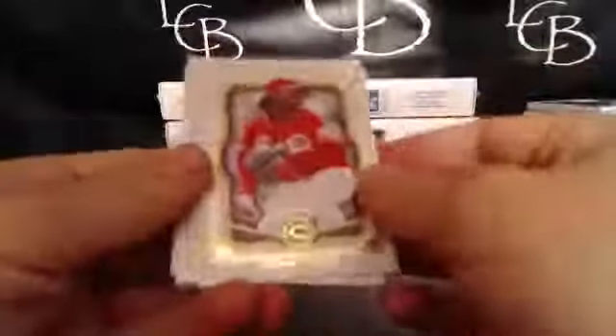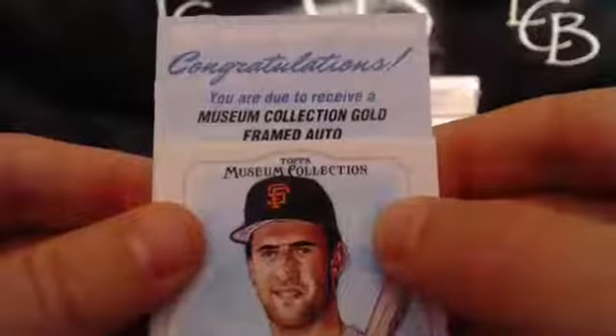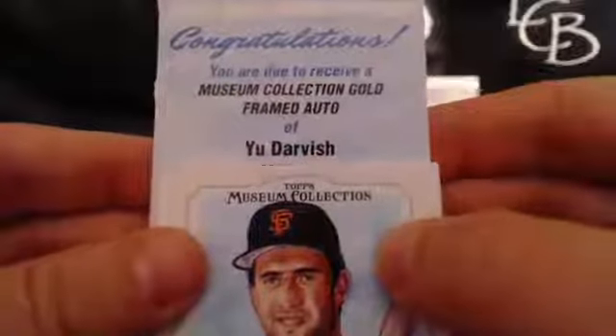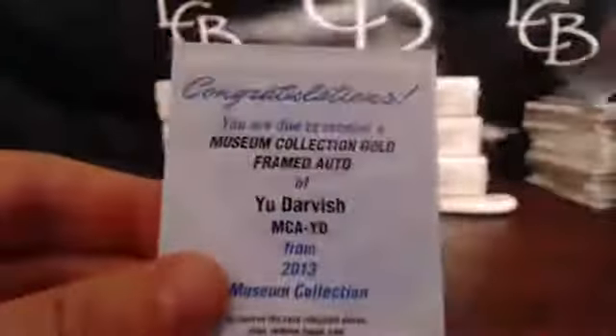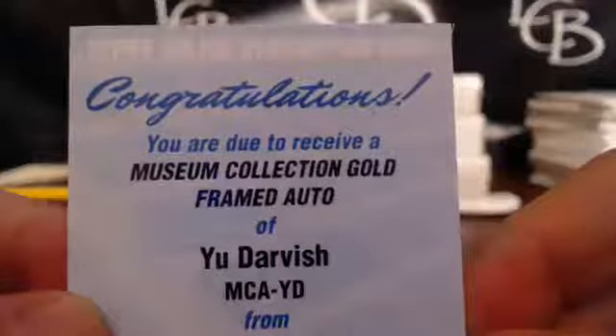Another redemption. Kuwaito at 424, Halladay, Felix, Will Clark — not original. Let's see what we've got here. Online Redemption — Museum Collection — Yu Darvish. Huge hit. That goes to Scotty. Very nice hit for Scotty — Yu Darvish. So there's our medal.